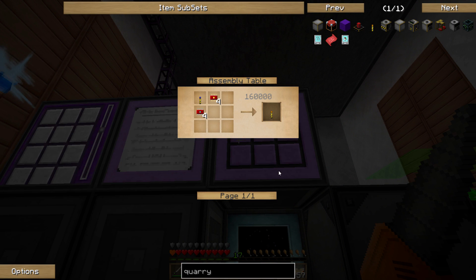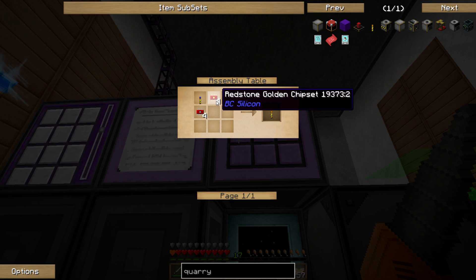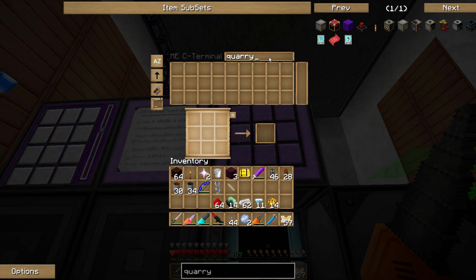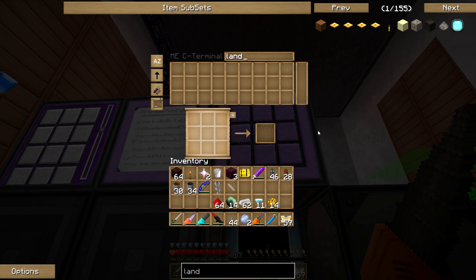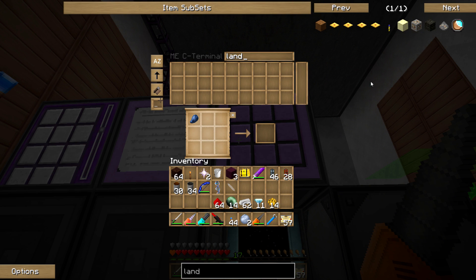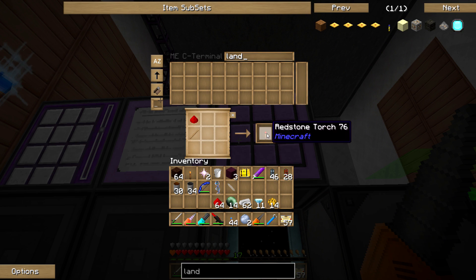Yeah, there it is right here — Marker Plus. Okay, so I need four redstone, four golden, and a landmark. Let's make the landmarks. I think I got the other stuff already. I have zero redstone torches apparently, so let me make one, two, three.